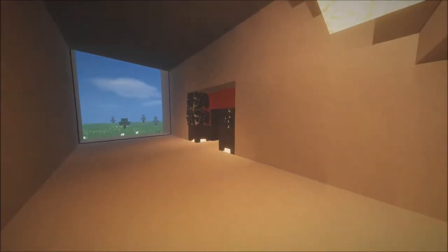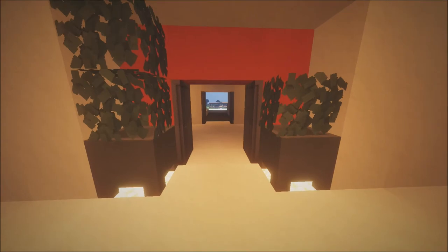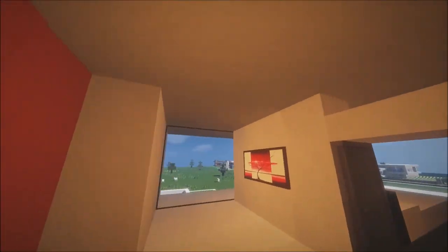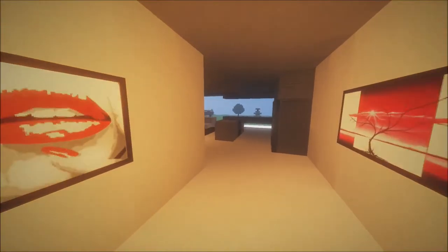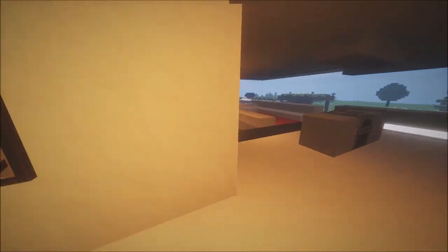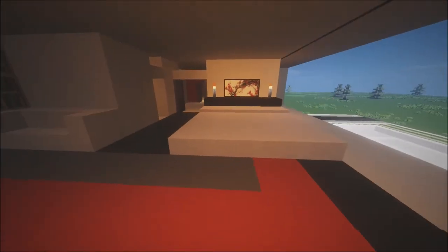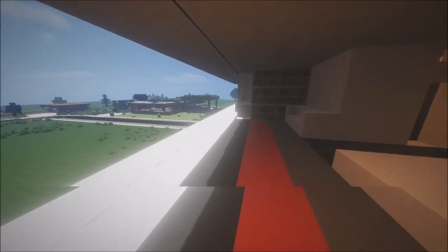First floor — the first apartment, and the only apartment I'm going to show you because it's literally copy-pasted three times on top of each other. It's a grand entrance for such a small apartment. Right off the bat you can enter the master bedroom. It's a one bedroom, one bath apartment because there's not enough space for two bedrooms of a realistic size.